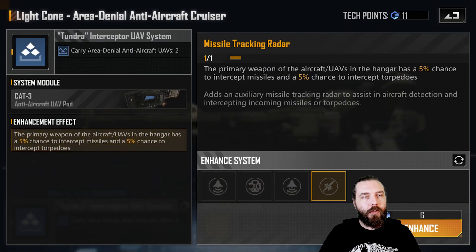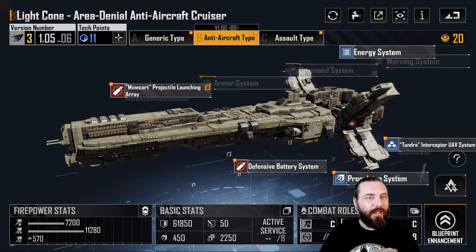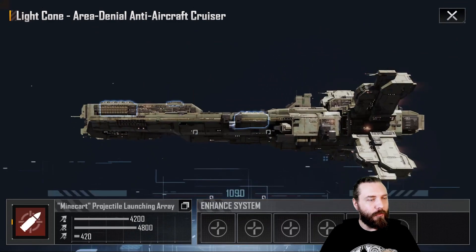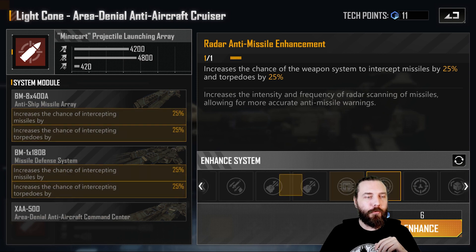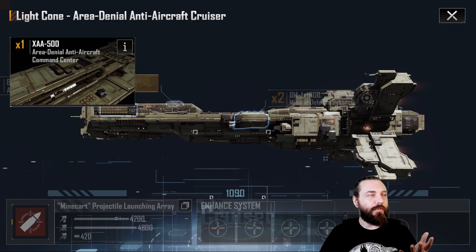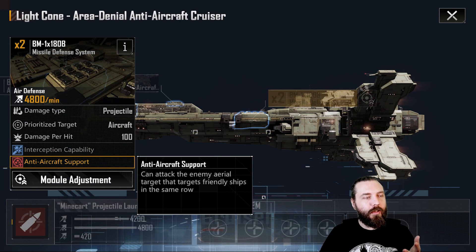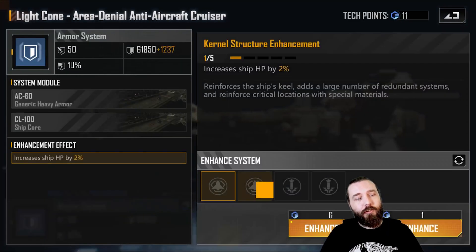After you've made it front row, I recommend going into the tundra aircraft system — picking up the primary weapon of the aircraft UAVs and the hangars: a 5% chance to intercept missiles and a 5% chance to intercept torpedoes. That works quite nicely. You can ignore the situational awareness system. On the main weapon system you can get a further 25% intercept for missiles and torpedoes, and I'd recommend picking that up. It buffers your entire fleet with the ability to intercept, since it's always same-row — so any missiles coming into that first row have a chance to be shot down.